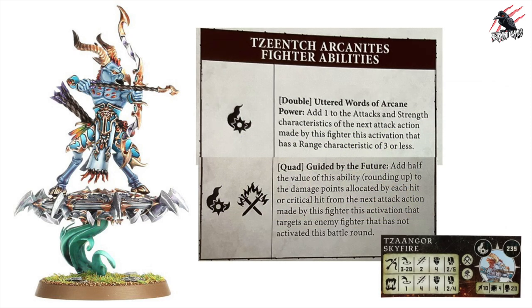The Tzaangor Skyfire's unique ability is a quad called Guided by the Future: add half the value of this ability rounding up to the damage points allocated by each hit or critical hit from the next attack action made by this fighter this activation, targeting an enemy fighter that has not activated this battle round. The conditions are restrictive, and with only two ranged attacks it doesn't add much. With the close-combat weapon rolling four dice it's more useful, but overall not one of the better quads.